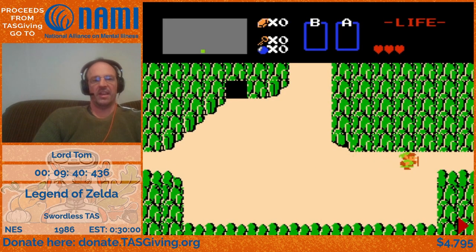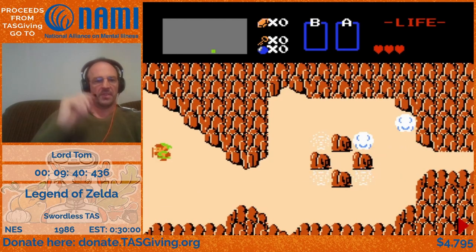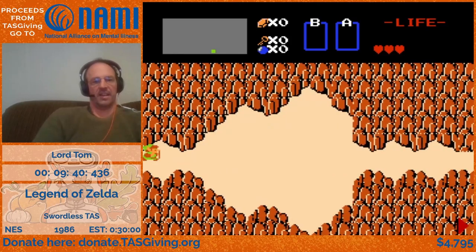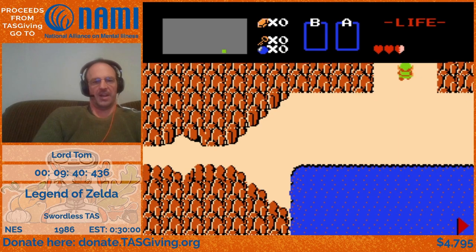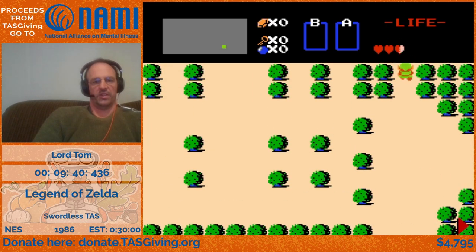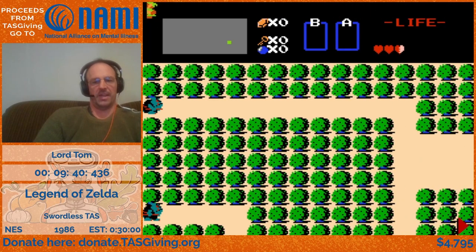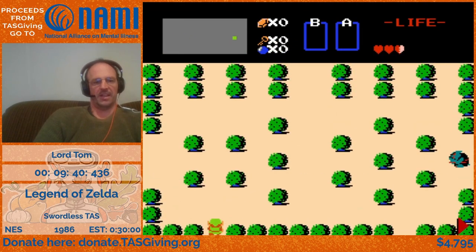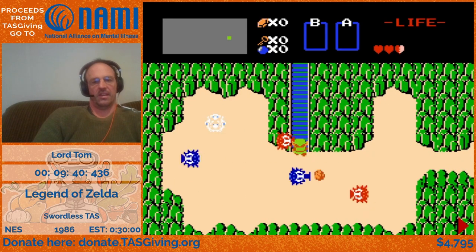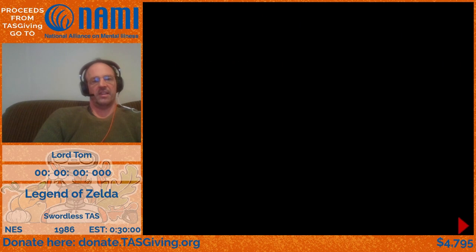We're powering on the game and doing the swordless Legend of Zelda. Right away you can see us using a screen wrap glitch, which enables Link with a single controller press to skip a trigger that scrolls the screen, letting him cut out that way.